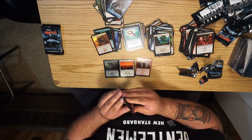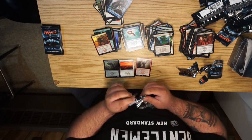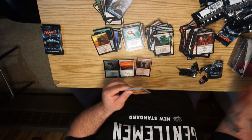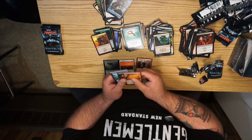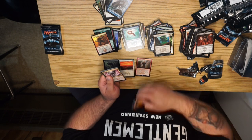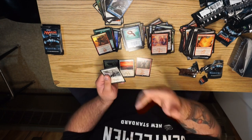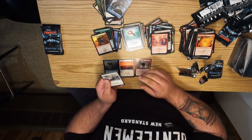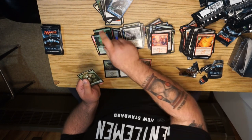Still got five more packs to go including this one. Hopefully we get some other money — maybe a Rishadan Port, because it's only a rare. Alright: Blightning, Mishra's Factory, Browbeat, and Thalia! Forgot you're only a rare in this set — good times. And a Colossal Dreadmaw.